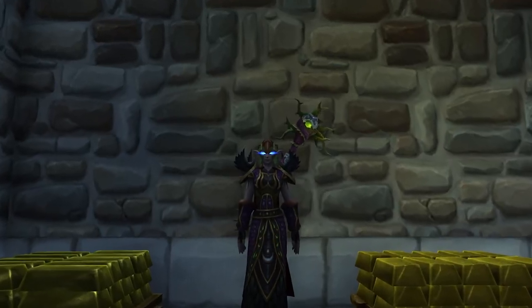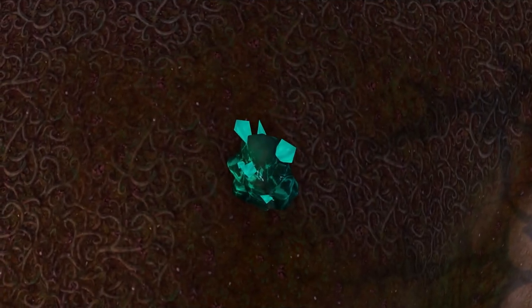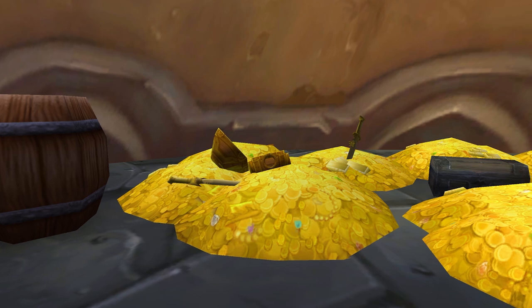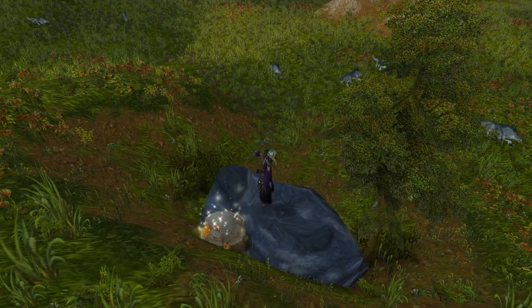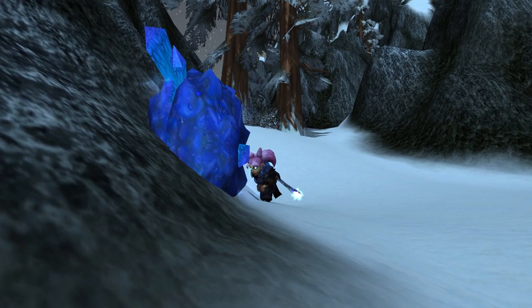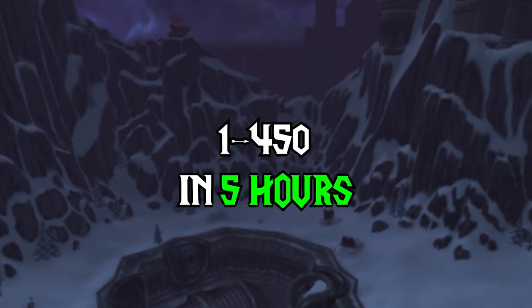Mining is one of the best gold makers in Wrath of the Lich King. From mining titanium for massive profits to smelting Titan Steel, the profit potential is just huge. Today we are going to cover the fastest route from 1 to 450 mining. If you follow this guide, 5 hours from now, you could be making big profit.